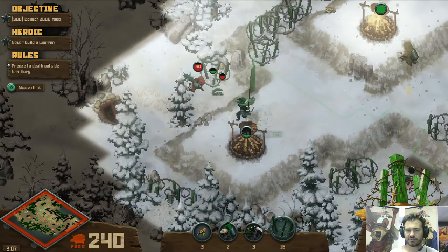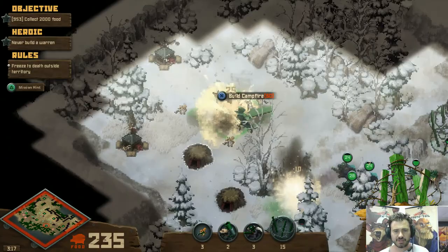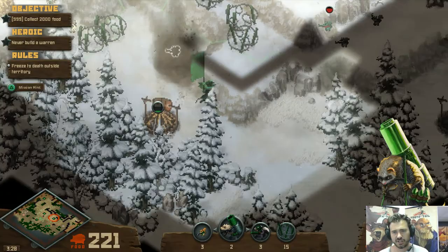Now we're going to start to have troubles, because those chameleons can do some real damage to our barbed wire. So we want to try and take out this chameleon warren right here. I don't know that I'm going to be able to actually deal with that unless I'm willing to build some more ferrets — which I'm not, because the heroic is to not build warrens.